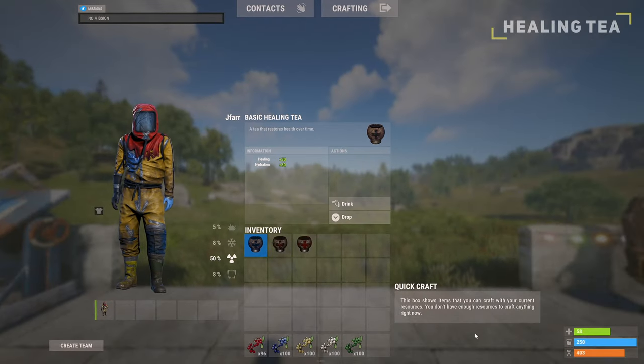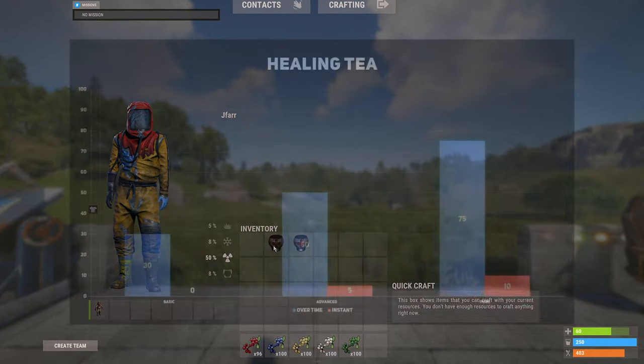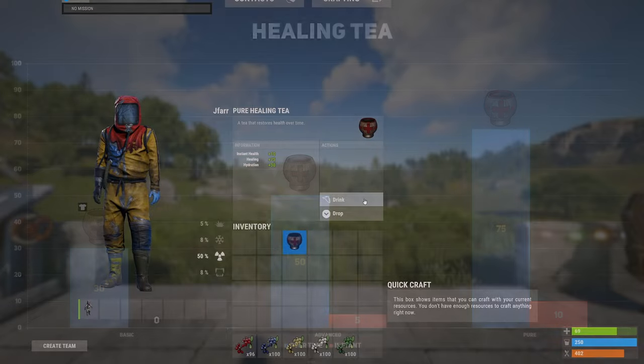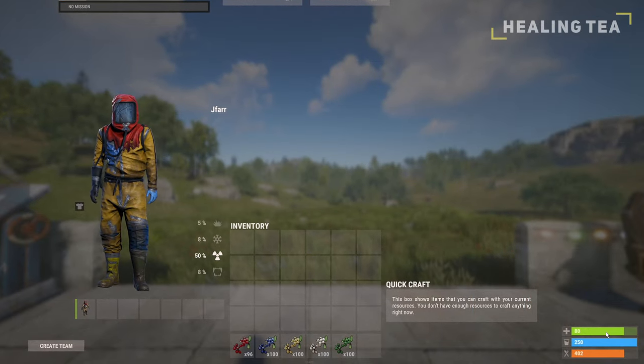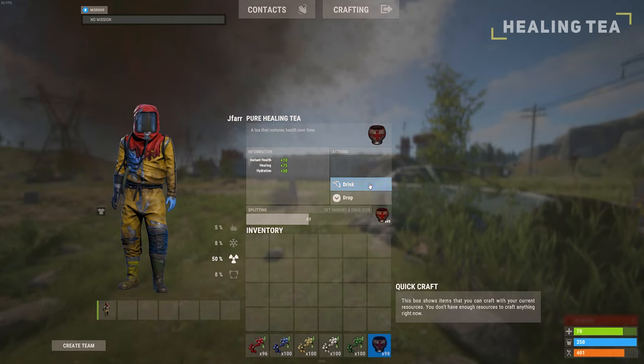Firstly we have the healing tea, which acts as a medkit and heals you over time. The basic healing tea will only provide health over time, while the advanced and pure teas will give you an additional instant health regen along with health over time. With multiple advanced or pure teas you can quickly regain your health back up during a fight.